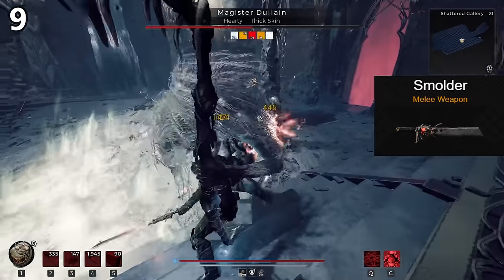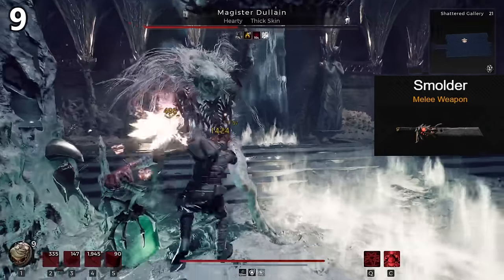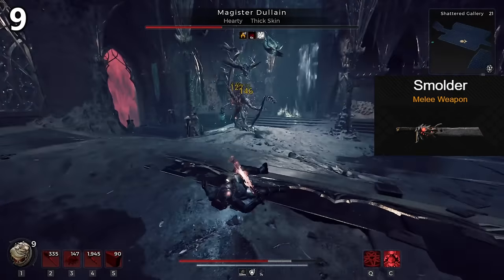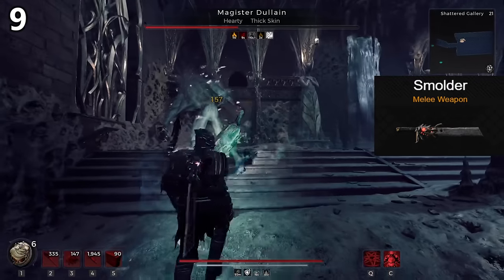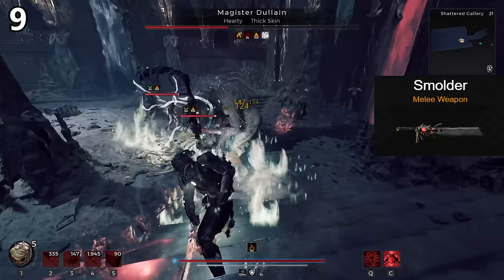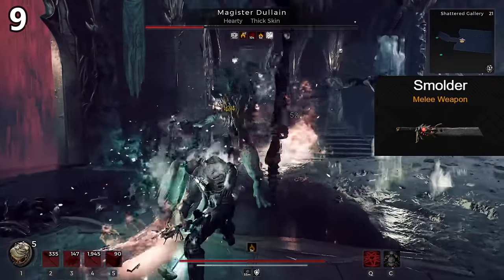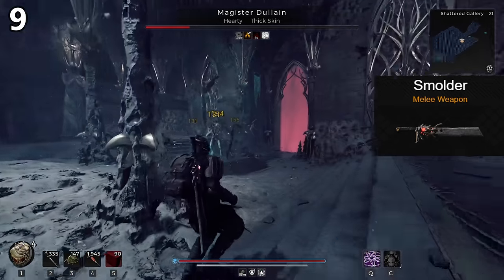Smolder is the fire sword. It applies burning on charge attacks, and other than looking kind of cool, it sucks — the one in the first game was much more impressive. That being said, in the current state of the game, status damage is king. With Ritualist equipped alongside burning-boosting items, the burn damage is more than enough to justify this being an A tier weapon. The mutator Tainted Blade exists, meaning acid is almost always better, but for some fights you might need something else — specifically, Magister Delane is immune to acid, which lets the burn really shine. With the game's current focus on status, the weapon does mop up even bosses with Ritualist and the Red Ring of Death equipped. A tier.